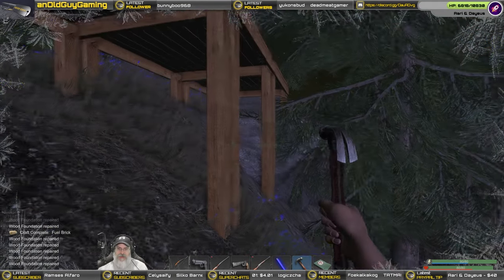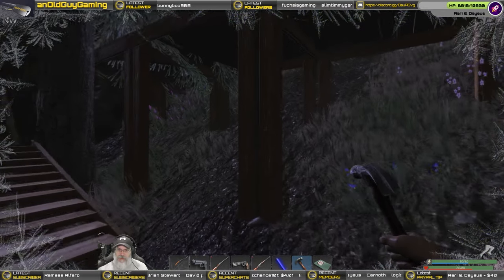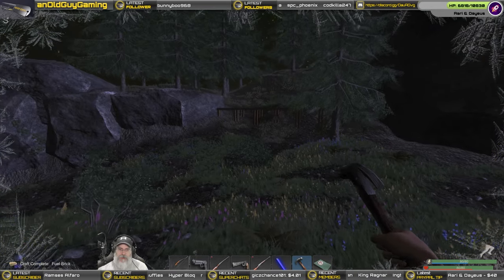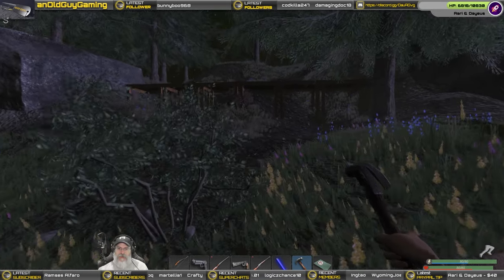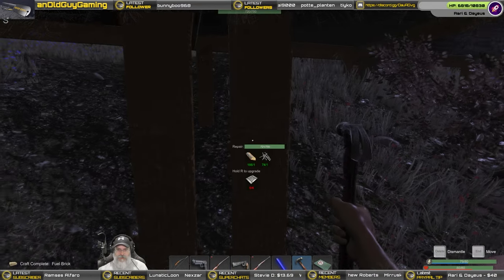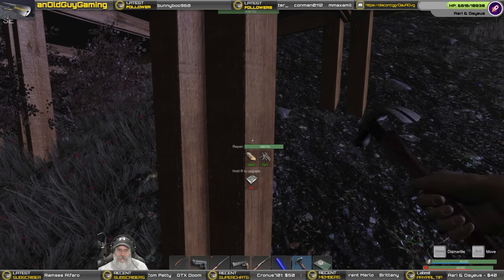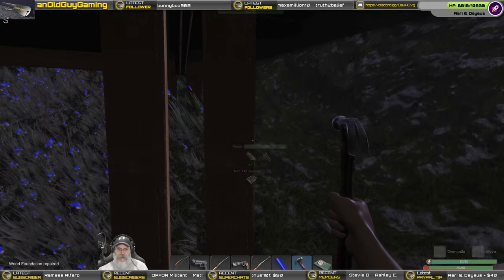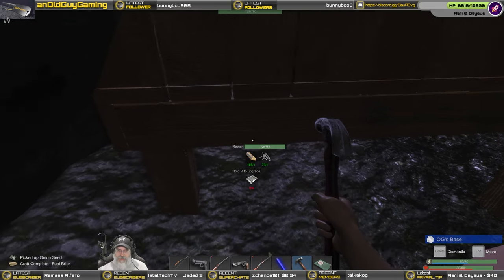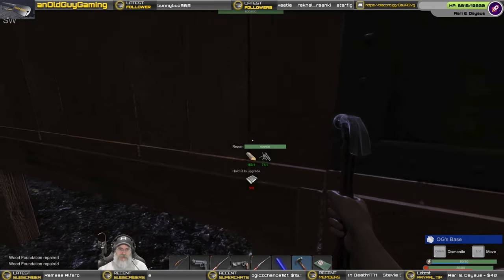That one needs some TLC as well. That one is yep — just barely scratched, I don't think it's worth using up a nail on right now. These are in good shape too. Let's go check these foundations. That one's good — a little bit damaged but nothing major. Let's give that one a tap — sure, why not. That one's good and that one's good. Oh, we need to check our crop plots — let's check these foundations really quick. Oh yeah, this one actually took a hit. That one's in perfect condition.